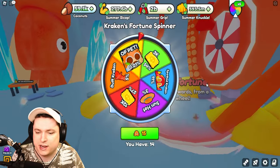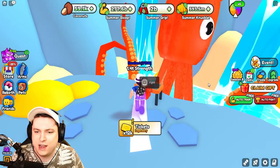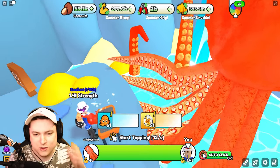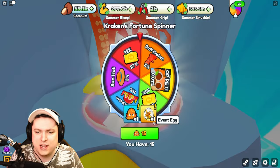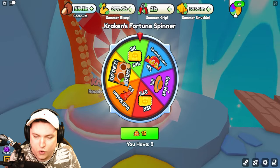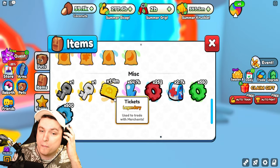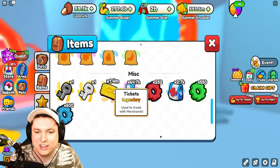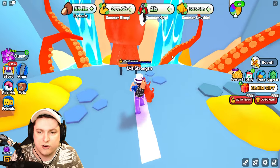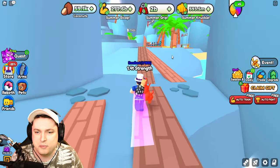We have two more spins to do because I'm one token off on the last one. We'll grab one extra token and get some tickets — okay, not bad. One more fight and we'll be at zero tokens. Let's do the final spin! We're getting some more tokens. So we're ending up at 1.4 million tokens — not bad at all. These spins are really good, but it gets harder and harder as the kraken keeps getting stronger every time. I'll definitely keep grinding this.